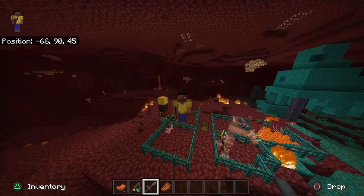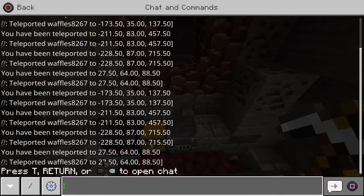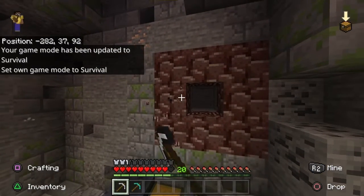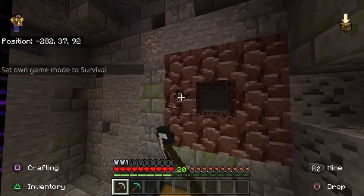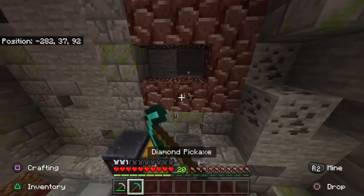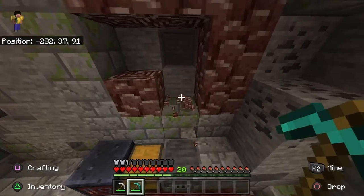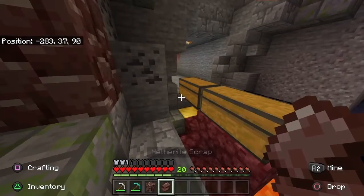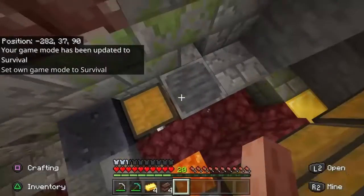Now I'm going to teach you how to make netherite. This is what we call ancient debris. You cannot mine ancient debris with an iron pickaxe — it does not work. You will need a diamond pickaxe to mine it. They're pretty hard to find. You can also smelt ancient debris in a furnace, and that's how you get the netherite scrap.